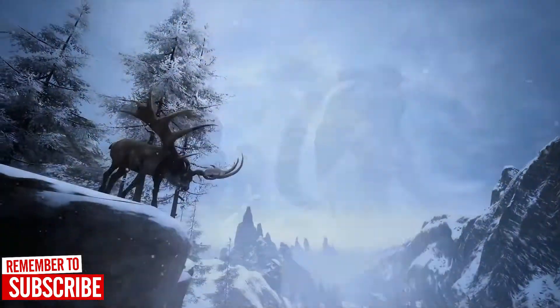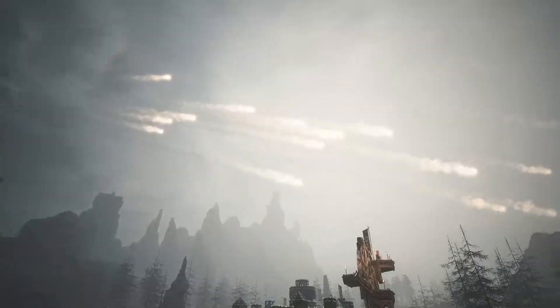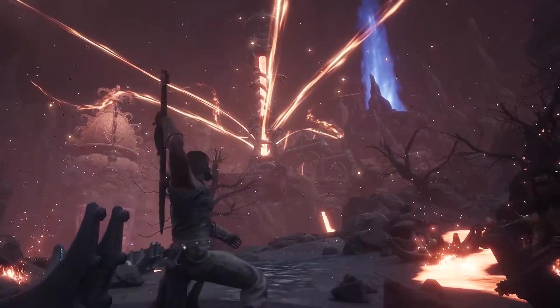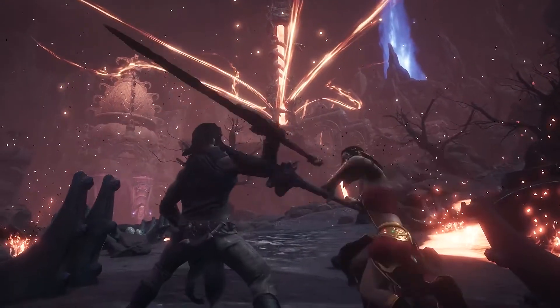The Frozen North update added snowy peaks and fertile highlands. And at launch, the humid swamp and smoldering volcano are introduced. With such a large-scale world, traversing it can be time-consuming. But if you are able to find the recipe to construct the map room, you can fast travel to certain waypoints located around the world.